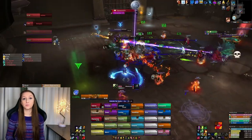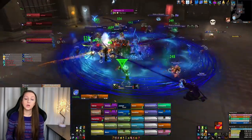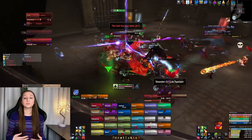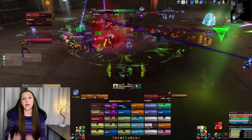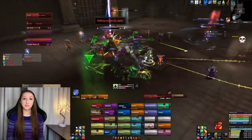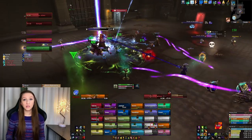I also used Swiftmend the same way — waiting until they got a little bit low and then using it on them. But players were also responsible for using their own defensives: healthstones if needed, immunities. We had hunters use Turtle before the dot went off so they wouldn't actually get the dot, and a paladin who would bubble it off. Just make sure as a healer you really focus those players when they have this dot.